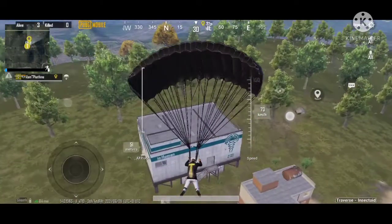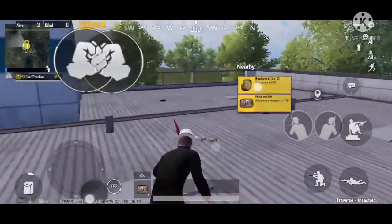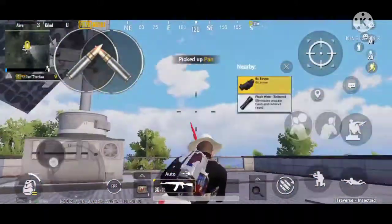The first thing you would notice is that there are 5 new icons in the map. Those are labs, or research centers — you will find a decent amount of loot here. But currently they are hot drops, so most people will land here, and finding a gun is a big challenge. If you are lucky you might get one.